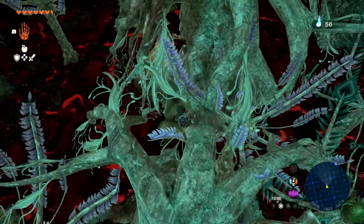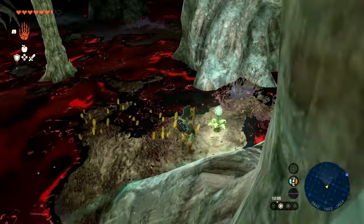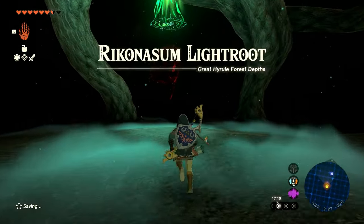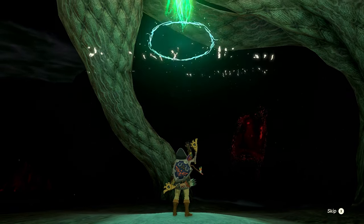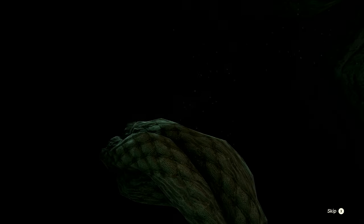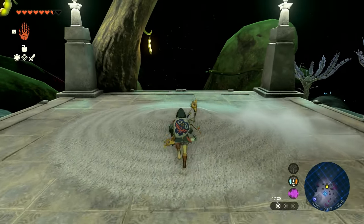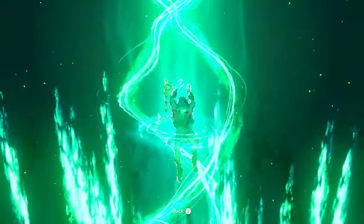You're looking for the Rickonassum light route. If you follow your marker placed on Korok Forest, this should take you directly to that light route, but do be aware of enemies down there, particularly the gloom hands if they appear — they are really dangerous. I jumped into the trees and the gloom hands went away, so that's probably a good strategy. Next to the Rickonassum light route there will be a concrete ceiling and you can ascend up into Korok Forest.